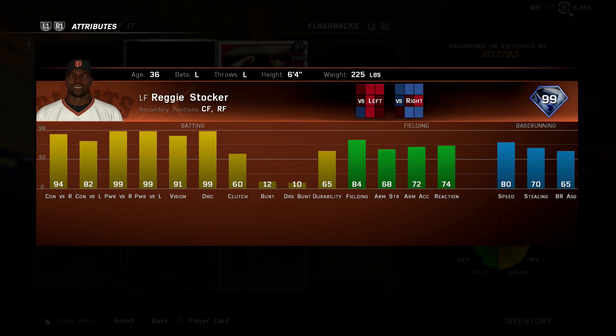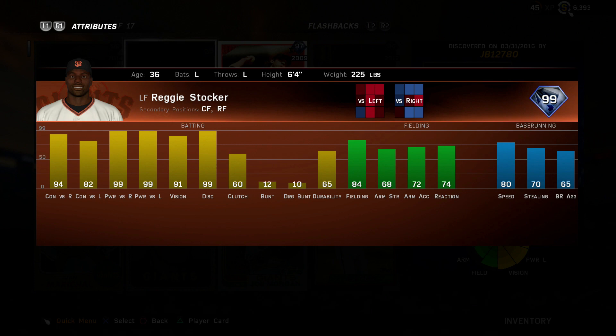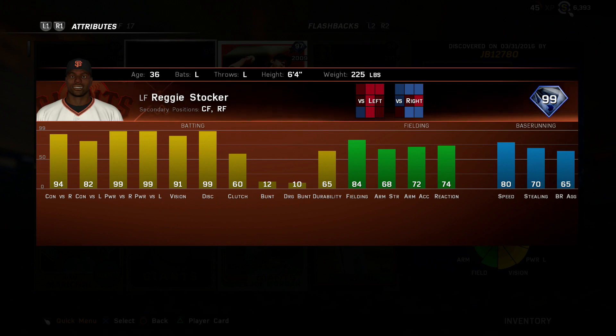At number 1 I have to give it to the Reggie stubs card. He has 99 power on both sides, hits well against both sides, good vision, good contact — you don't have to platoon this card. He also comes with good fielding and good speed: 84 fielding, 80 speed. The one downside is his arm strength at only 68, but left field doesn't necessarily require a great arm compared to center field and right field. I personally despise this card — I hate how people can just spin stubs and get a beastly card like this — but I accept the fact that this is the best left fielder in the game.